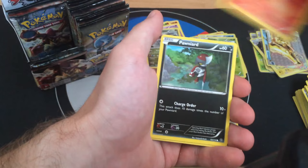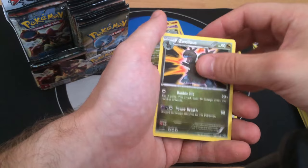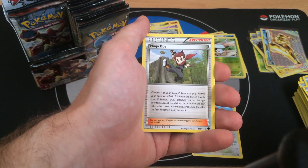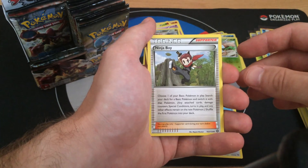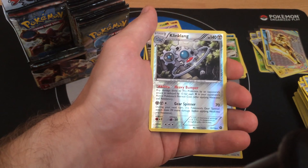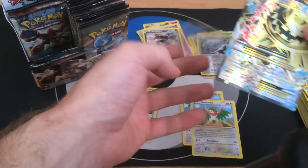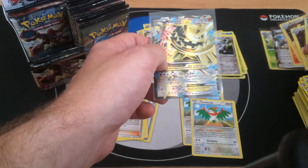Pack eleven: Mantine, Klink, Bonita, Pawniard, Oshawott, Zweilous, Monferno. Ninja Boy - choose one of your Basic Pokemon in play, search your deck for another Basic, switch it, and all attached cards, damage counters, and special conditions transfer to the new Pokemon. Definitely very good as a tech card. Reverse Klinklang - and oh my goodness, Steelix Mega EX Full Art! I couldn't be happier. I managed to pull both Steelix EX and Mega Steelix in this box. Steelix is one of my favorite Pokemon from Gen 2.